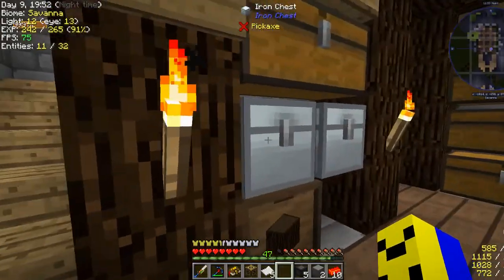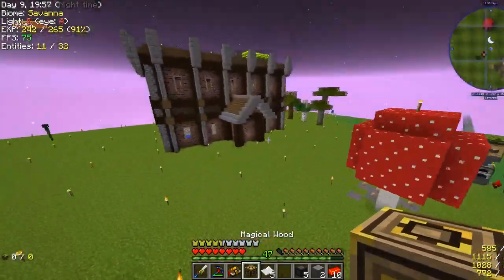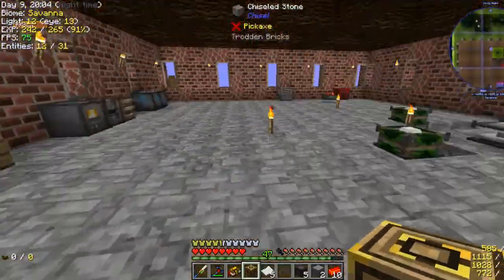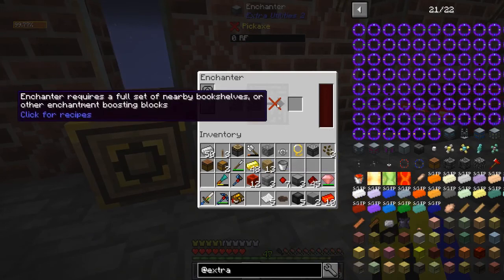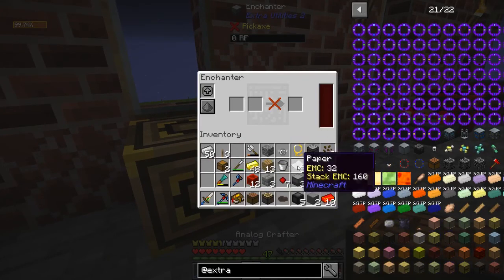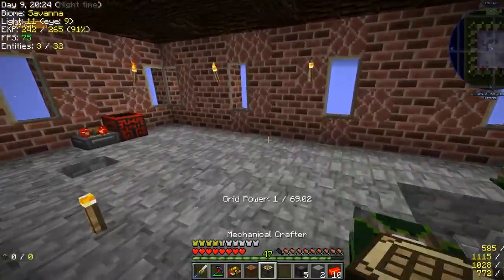Speed upgrades for new metacraft and a bunch of random junk. With the magical wood — one out of two hundred fifty-six made. I can stick that next to here. Does it work now? Full set of nearby bookshelves — okay. One magical wood doesn't count then I guess. But I also made the analog and mechanical crafters, so if I ever need to autocraft anything, that's how I'll do it.